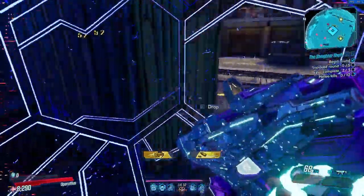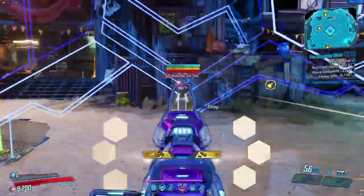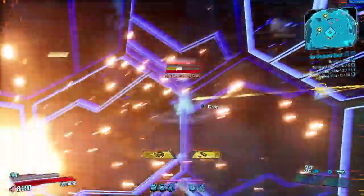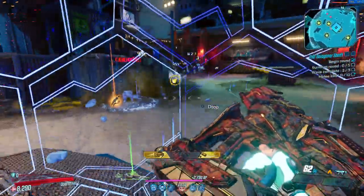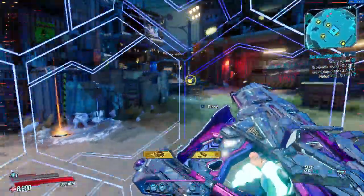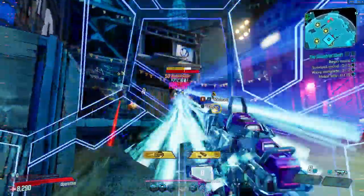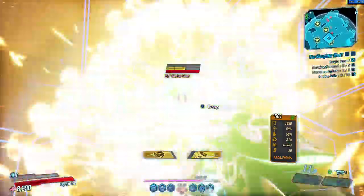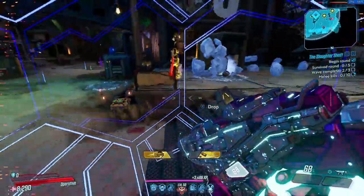You might be saying — why are you calling this the only build you need when you had so many issues? Because if you have all those things and use this build, you simply cannot be killed. You can freeze every enemy within a second when playing solo, and when playing co-op, your friends will love you and your Barrier for freezing their targets while they sit safe behind it, getting a damage boost and taking no damage as long as it's active — which can be forever most of the time.